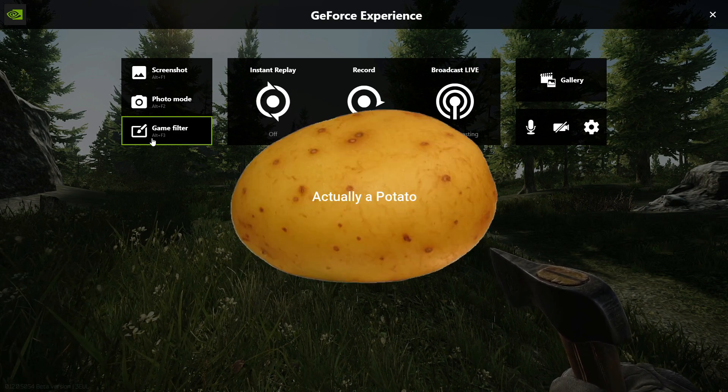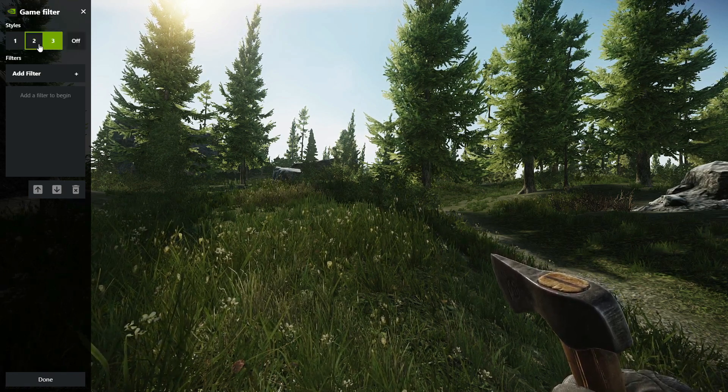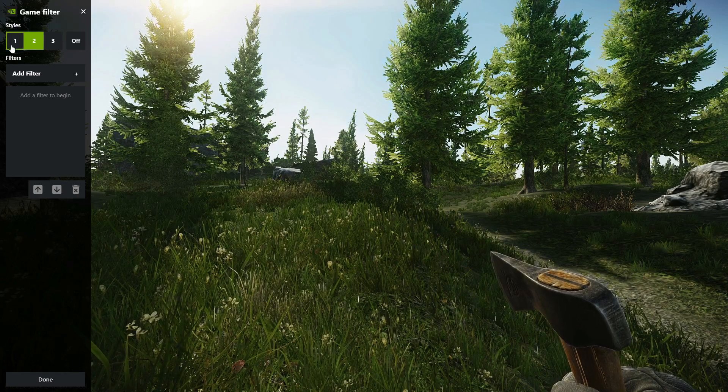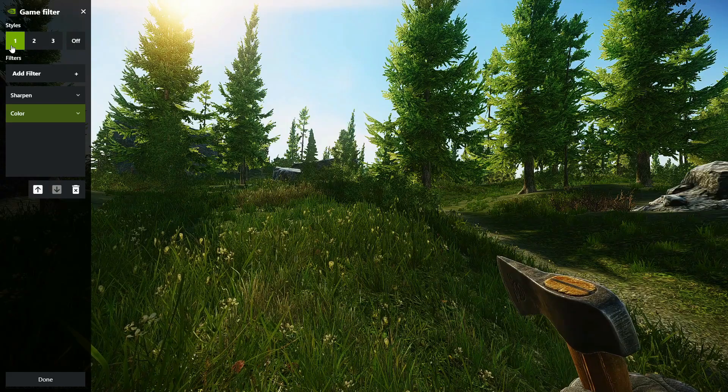Once you're in the Game Filter, it will give you three different options you can use — you can add filters to each option. I don't want to put it on one, that's where my current filter is, so I will now switch over to my filter. You can see the vibrance, the lighting, the sharpness — it's unreal.